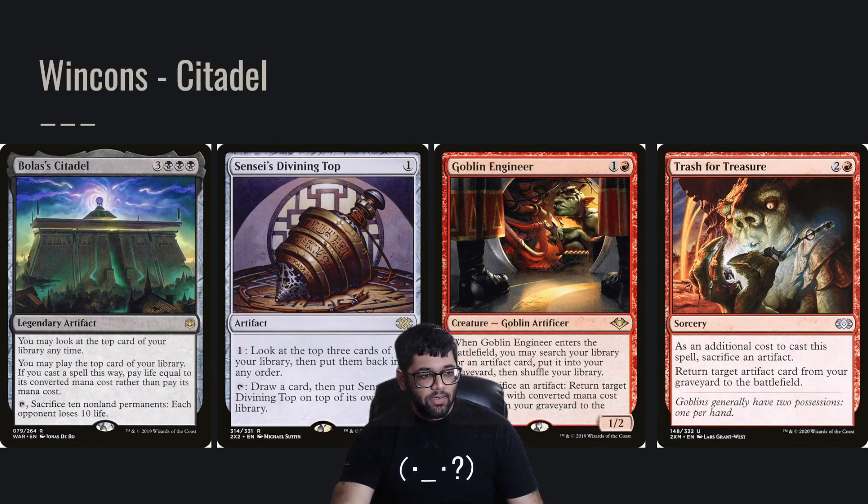One of our win cons is going to be Bolas's Citadel. It's just a really strong card and a really good value engine. It has mega synergy with our commander because it's going to cause us to lose a lot of life. It's also a win con in itself because it combos with Sensei's Divining Top. We're also running a few entomb effects like Goblin Engineer, and some artifact reanimation just because this card is so good.